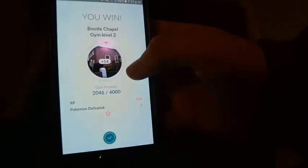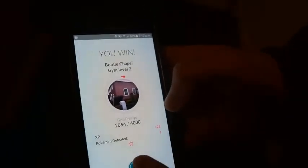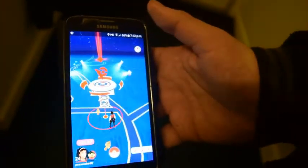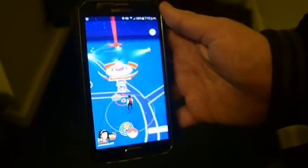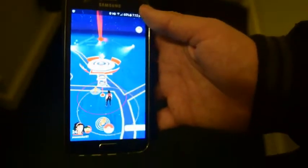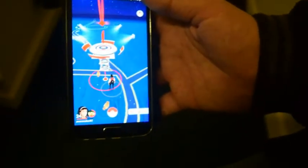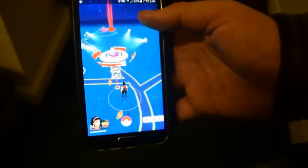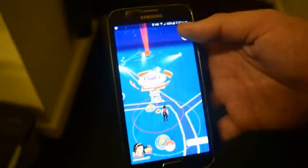But yeah guys, that's it for Ditto - he's trapped in the gym until someone chooses to knock it out. That'll be easy because my Ditto's a bit weak, but anyway guys, that's it for what Ditto looks like in battle. Let me know what you guys think - have you guys got a Ditto yet? Leave a comment if you have, and until next time guys, this is me signing off. Bye!